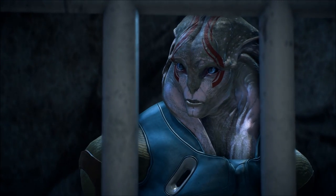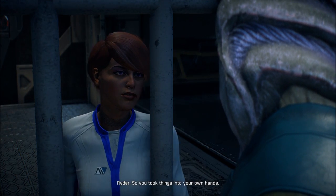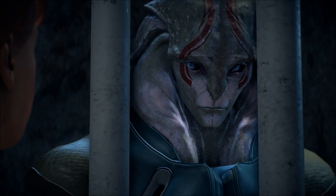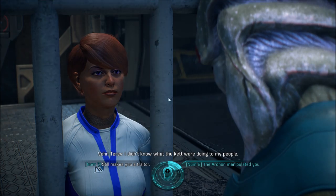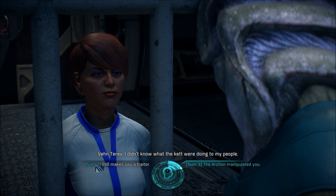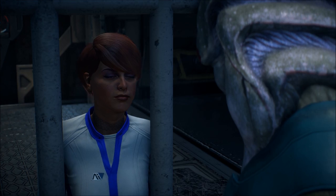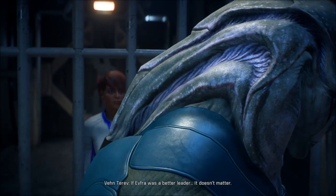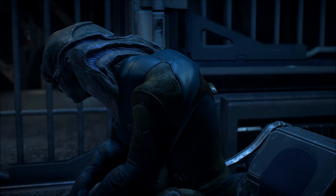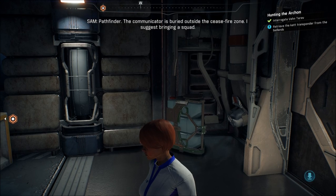I do, actually. Betray your own kind — enlighten me. We're losing the war against the Kett, and still Efra puts my brothers and sisters in danger to protect a useless old woman. So you took things into your own hands. I made the call he wouldn't. The Archon only wanted the Moshae — I thought if I gave her up... I didn't know what the Kett were doing to my people. The Archon humiliated and manipulated you — you resent Efra, so the Archon used that against you. If Efra was a better leader... Doesn't matter. Pathfinder, the communicator is buried outside the ceasefire zone — I suggest bringing a squad.